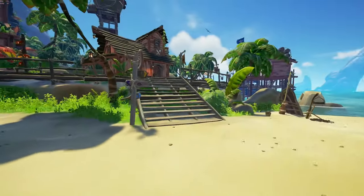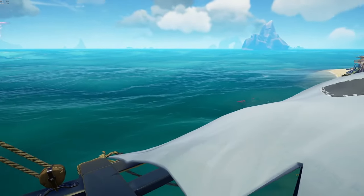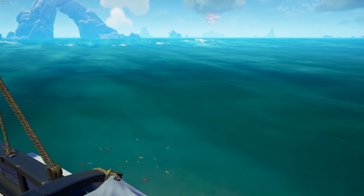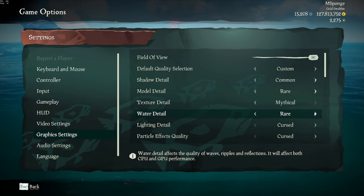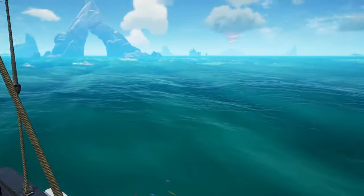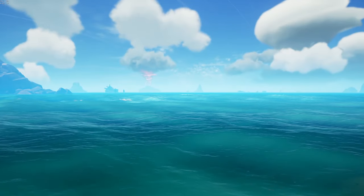Water Detail at Rare — this is a controversial one. Because I stream and record videos, I'd like my water to look at least nice. I find that Cursed water looks a lot uglier and I don't think a lot of people like it. This is what my Rare water looks like, but when you change to Cursed it removes the white tips on the top of the waves. It makes it a lot easier to see through — not a huge competitive advantage, but a lot of people swear by it. You can't see people any deeper, but when they're on the surface there are no little white bits on the water. I always keep this at Rare just for performance reasons and I've never had any problem.